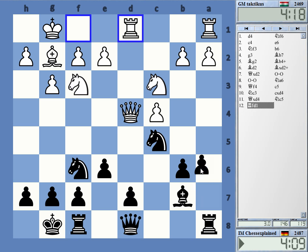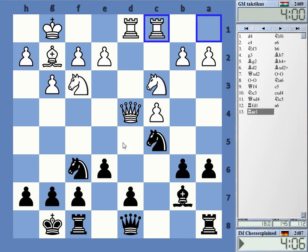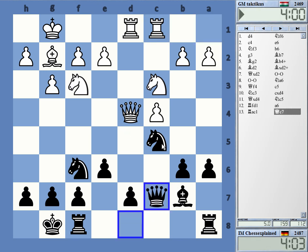Maybe a6 — it's a bit slow. b4, knight e4. If he moves the knight I have knight c3, so I have to make sure I really have the square. Okay, so queen c7 I guess.